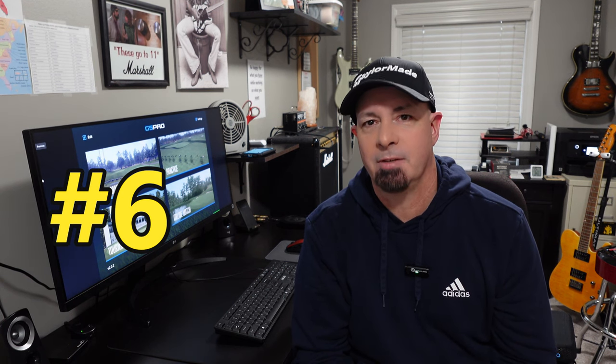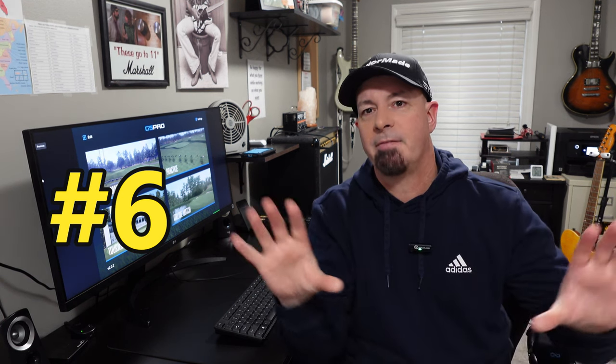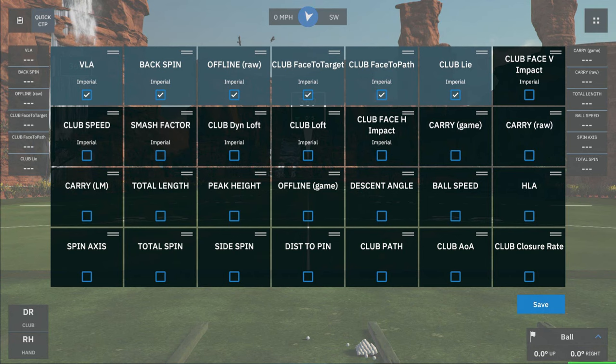Number six: GS Pro has fully customizable data fields. I'll put the graphic up on the screen of the ones that are available. You can display a total of 12 — six to the right, six to the left — whatever you want, like angle of attack, launch angle, spin rate, ball speed, and all those good things.